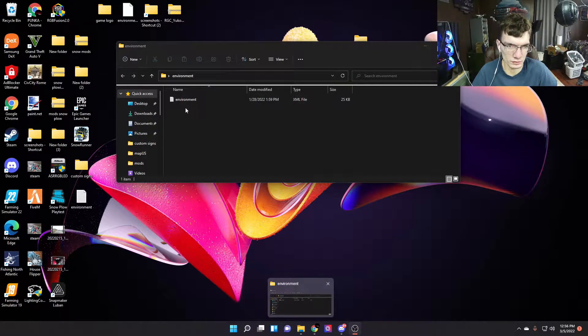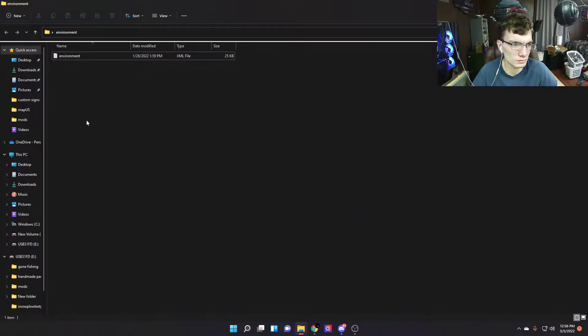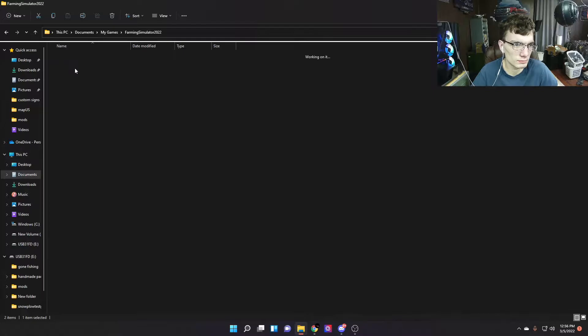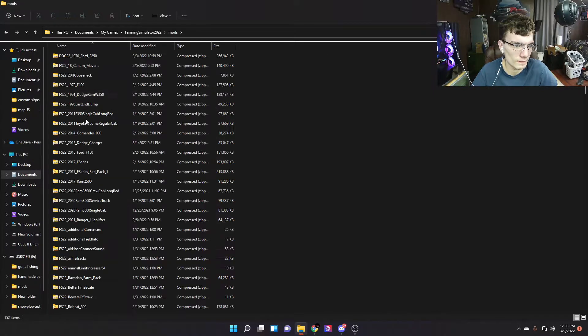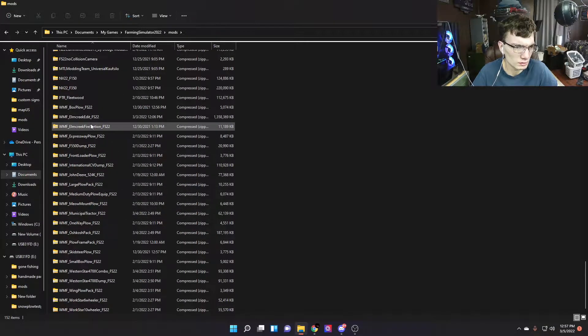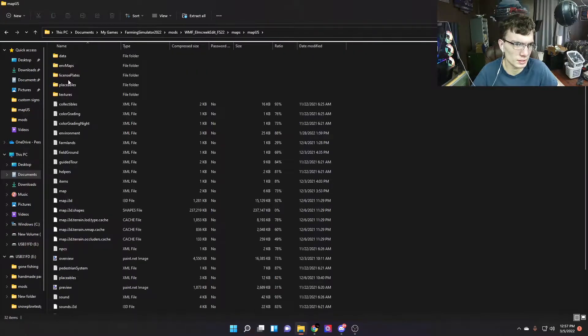When you download it, you've got to use RAR file or WinRAR to extract the files — that's what it looks like. Very easy. This is Windows 11. We go to My Games, and then for modded maps you've got to look for it — it'll be down here.